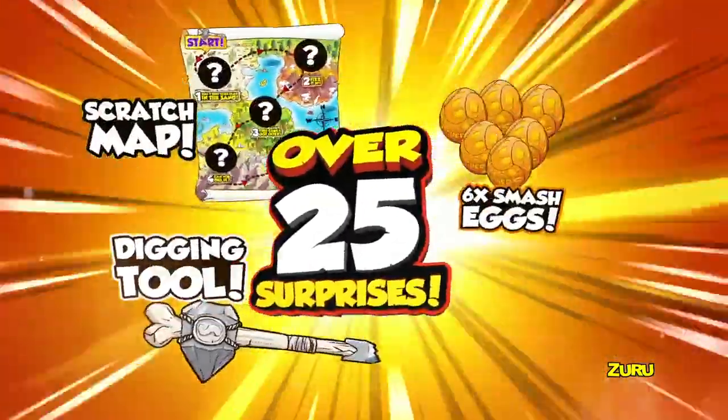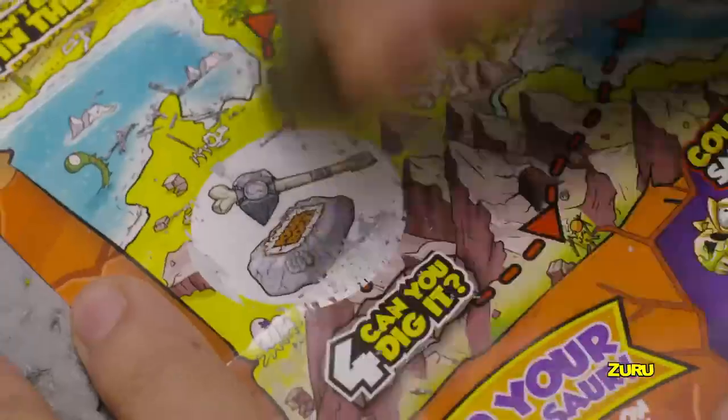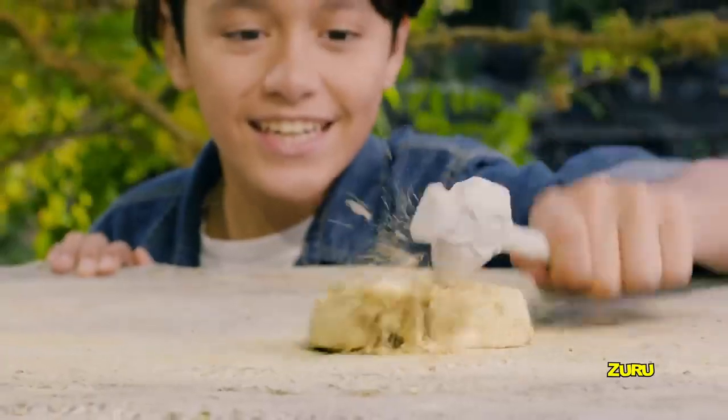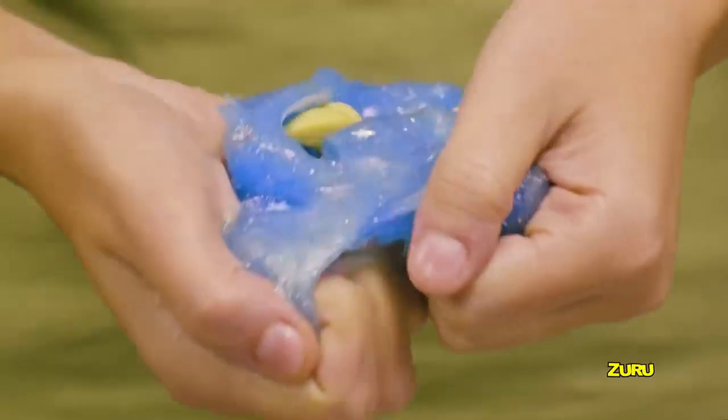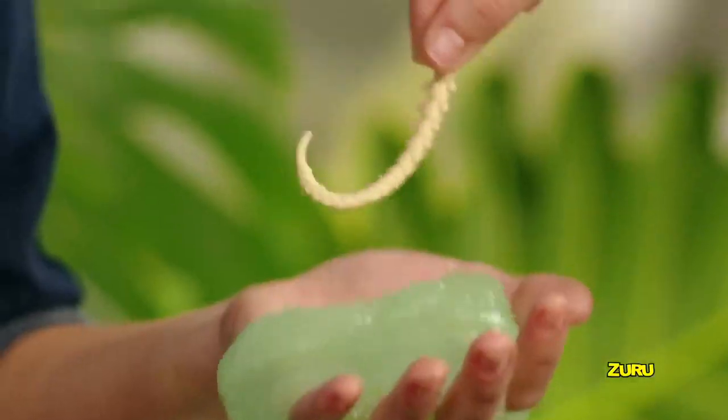Find over 25 surprises inside! Scratch and follow the map to uncover all the hidden dino bones and fossil rocks, erupting volcanoes of fizzy lava, caverns of ice age putty, gooey oozing slime.